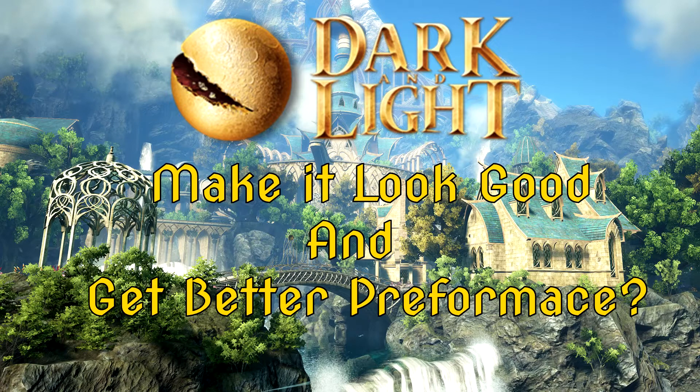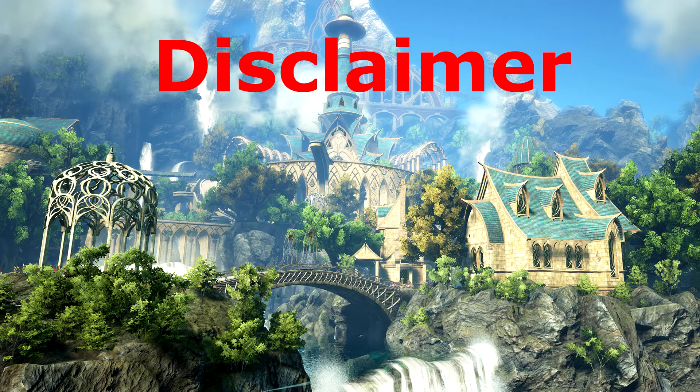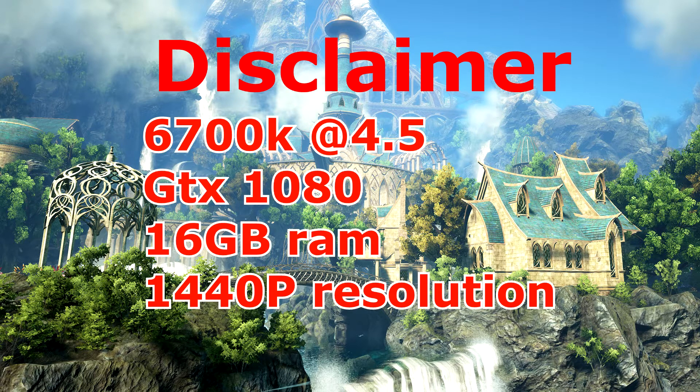Hey guys, it's Arrows. Today we're going to be taking a look at whether or not you can make Dark and Light look good and get better performance. Disclaimer: this is still early access, there's going to be bugs and issues — this will not fix everything, it might not fix anything. This is just a test. The system I'm running this on is a 6700K overclocked to 4.5GHz, a GTX 1080, and 16GB of RAM. Your system might not match mine, so performance numbers will differ.